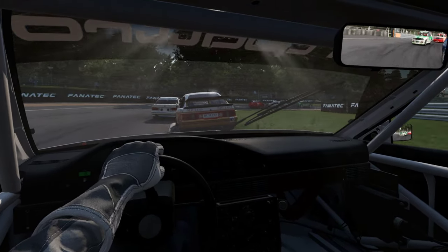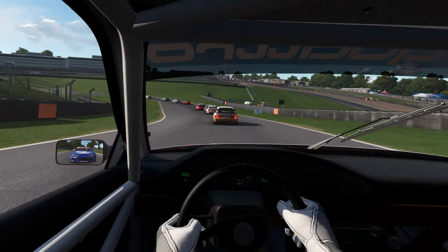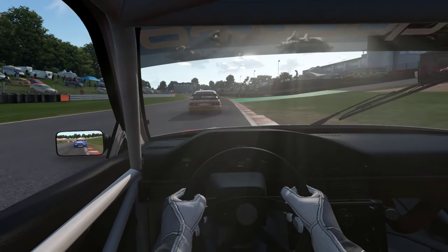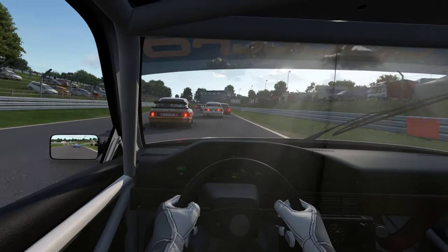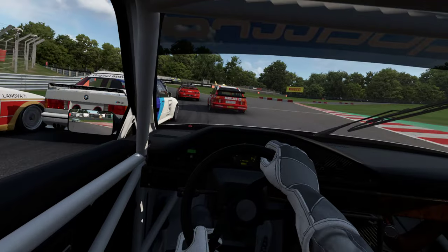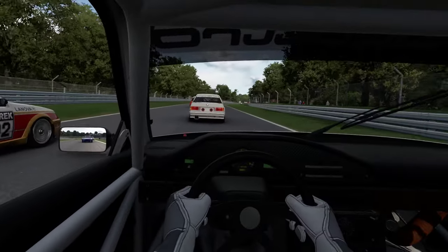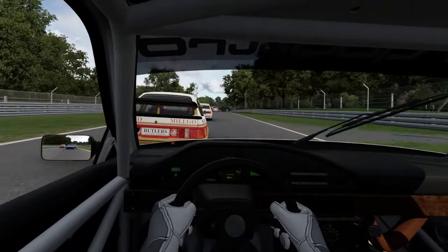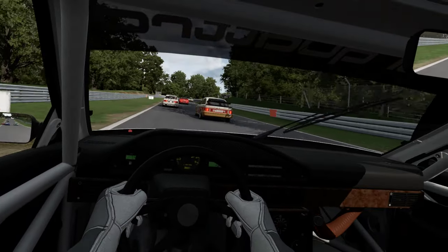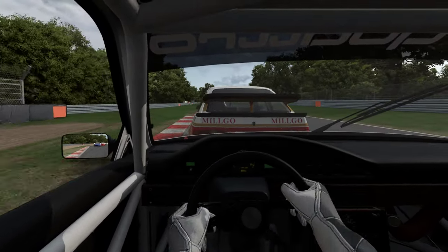Down to first, keeping it tight. Back end stepping out a little bit there, down to second, little rev on the downshift. Use all the track and then a bit more just to maximize exit speed. We're halfway home, fuel looks okay, in 13th place. That car on the inside just pushed me a little wide. Running the AI on a hundred, medium.